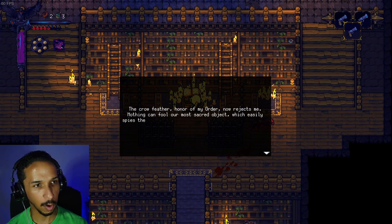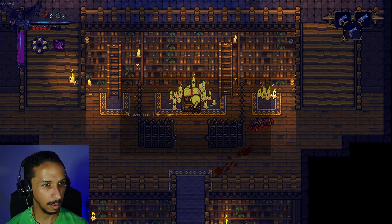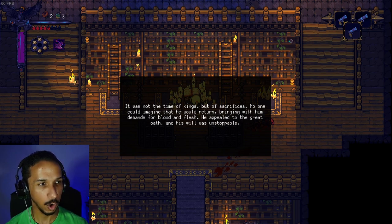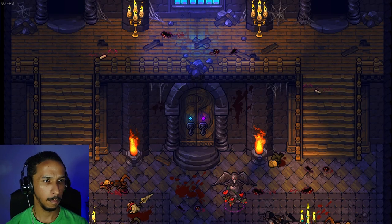Another feather reads: 'The crow feather, honor of my order, now rejects me. Let this writing be the last remainder of my legacy. It was not the time of kings, but of sacrifices. No one could imagine that he would return, bringing with him demands for blood and flesh. He appealed to the great oath and his will was unstoppable.'